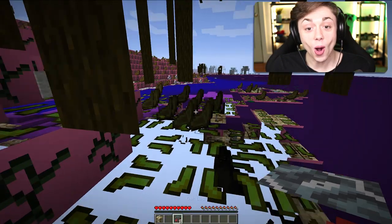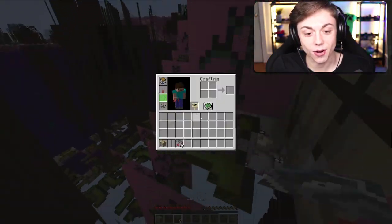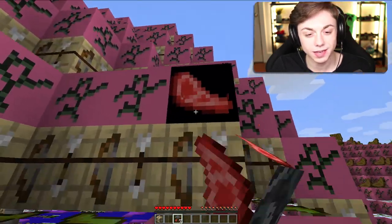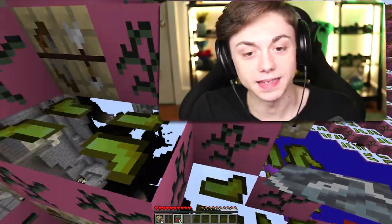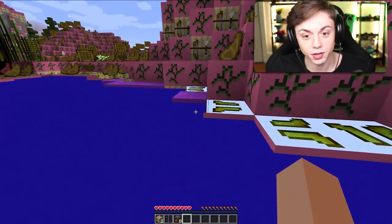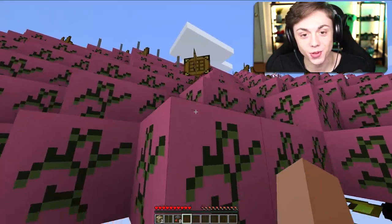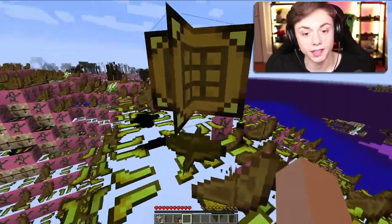It worked — that's crazy! My oak logs are now little pieces of meat and coral — untextured coral. You actually have to completely restart Minecraft, but this is impressive. What's the water texture? Maybe it's supposed to be lapis. This is very cool.